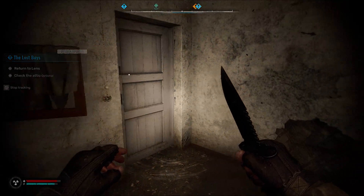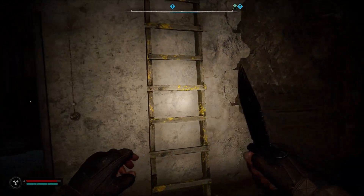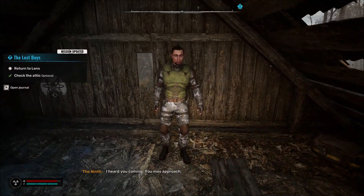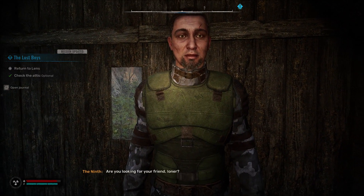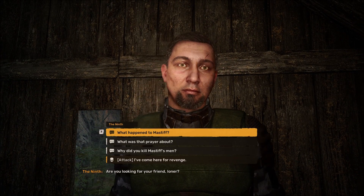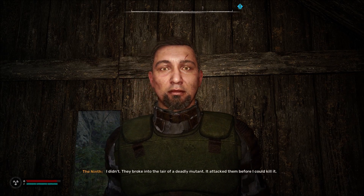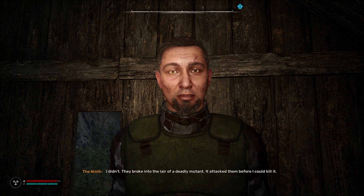There should be something there - that's the front, we don't want to open that. What's up dude - I heard you coming. You may approach, super soldier. I think - are you looking for your friend Lona? Why did you kill Mastiff's men? Why did you kill Mastiff's men in the tunnel? I didn't - they broke into the lair of a deadly mutant. It attacked them before I could kill it.